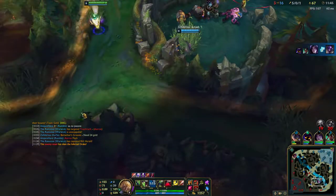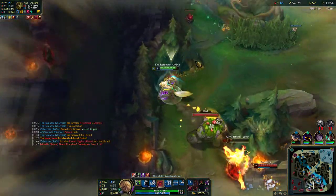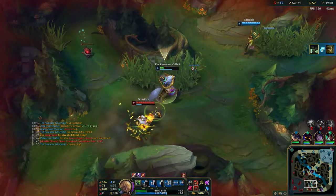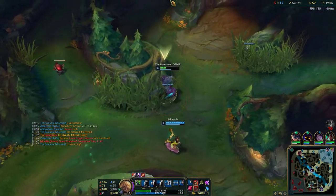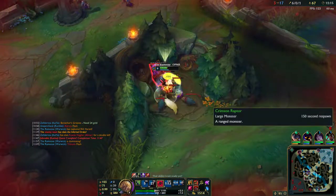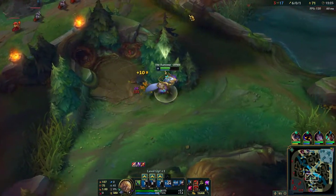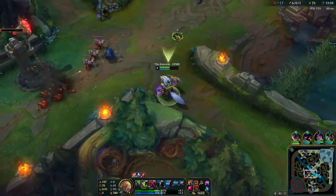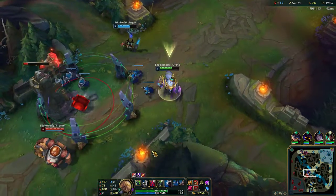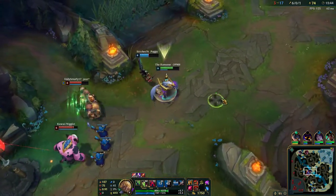They got the dragon but at what cost — two kills, and Ivern dies right here. I flashed his Q again. I need to kite back and get away from this tower. She has Rocket Jump so I had to turn here. Karma — good rotation. I needed to get away from tower because she was just going to kite me back in. I only turned because I knew if I kept running I might have died.